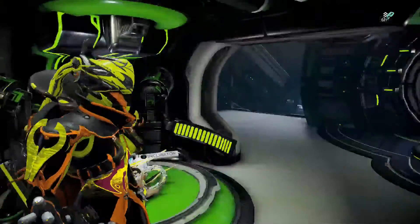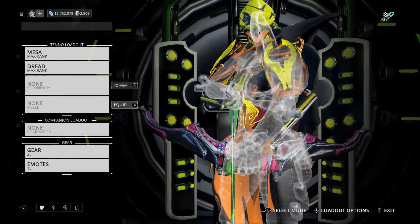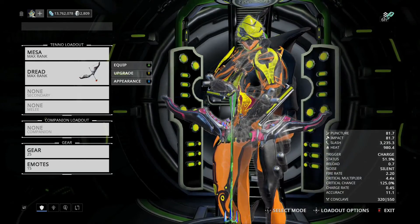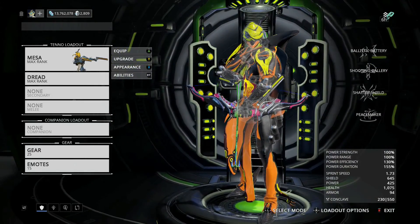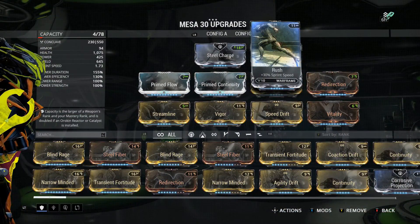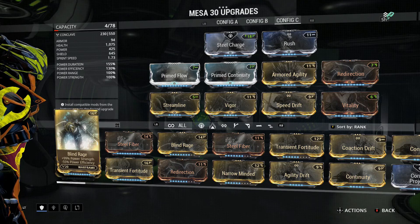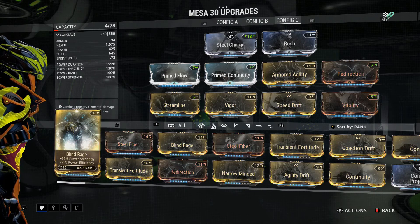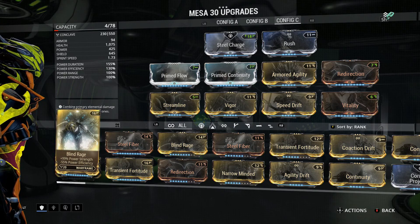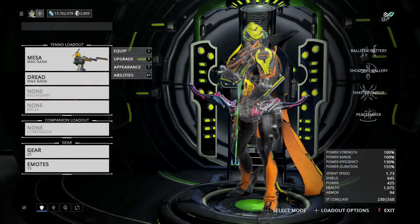So this is what I had planned out for doing that. I'm bringing Mesa on this one. I have no weapon selected, except you have to have one. The Dread that we have on is just in case I accidentally start to fire a weapon — I could cancel it. The build that I have here on Mesa, I really just put together for survivability with the shield mods, the health mods. And then I put speed mods on to help me get through this a little bit faster.